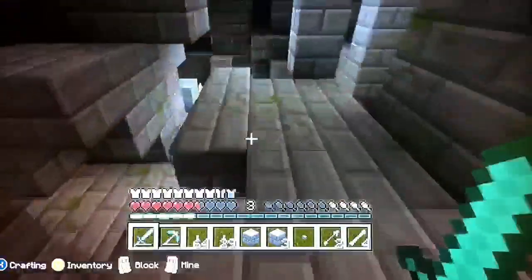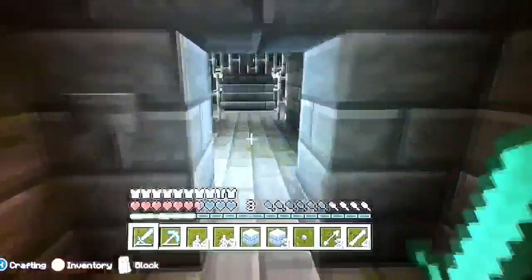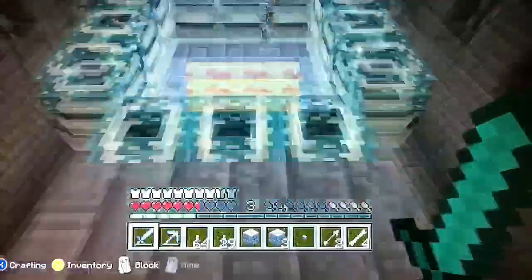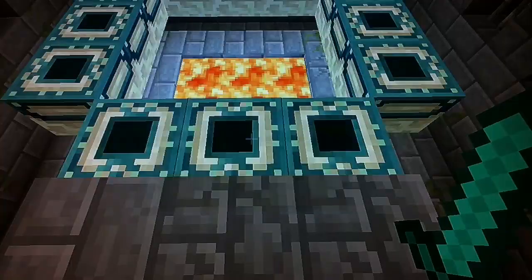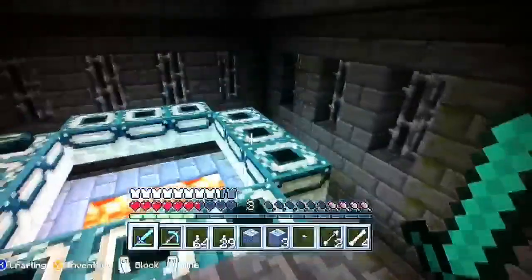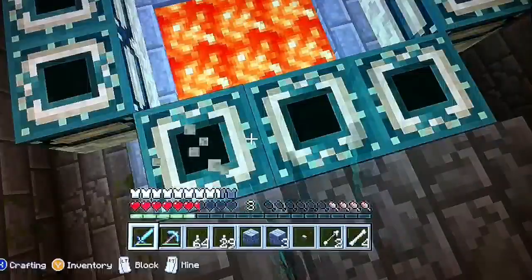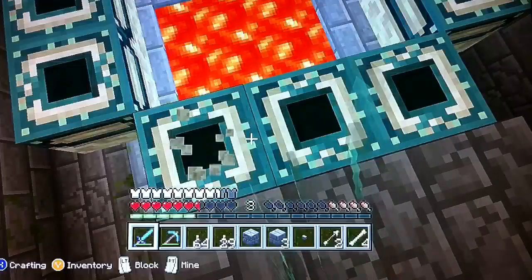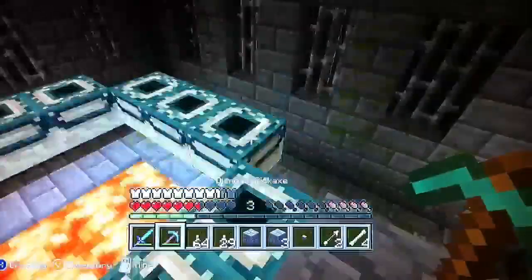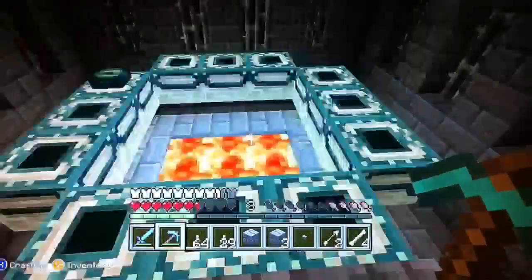And over here, this is where the portal is. There it is — this is the portal. I did have my Eyes of Ender but they never seemed to work. You have to put all of these — you can't even break it either. You can just sit here forever and it'll just break your sword, your pickaxe, or anything like that. You can't break it. So you have to put the Ender Eyes in here and it's going to activate the End Portal for the next update.